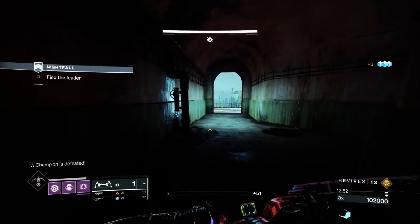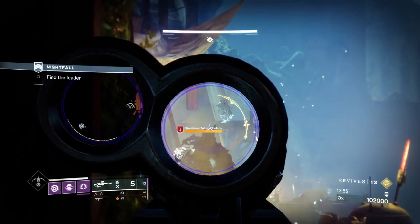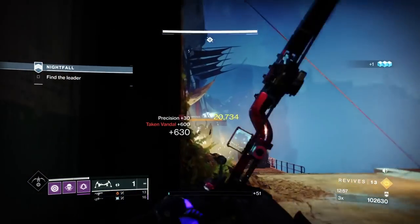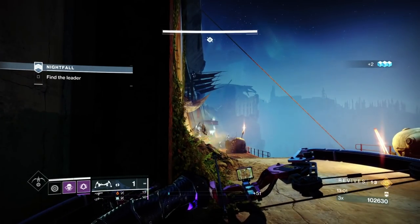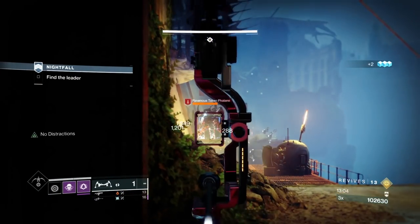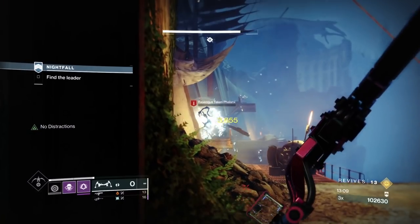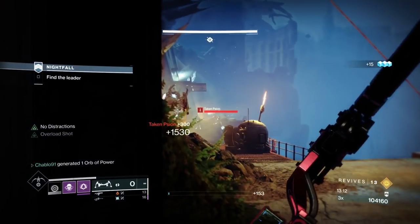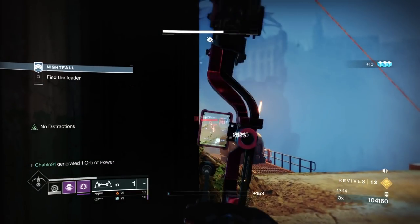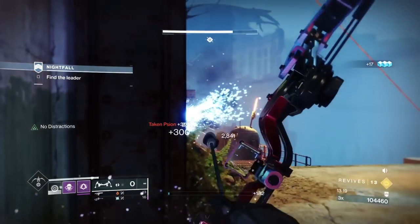We just bait them into this corridor easily enough. When you come to this area, you want to take out the sniper with your linear. It's actually a nice feeling linear, the Queen Breaker, because of its handling - good in PvP especially. It used to be even better in D1 because it was a special weapon. That's probably what they could do - just make it a special weapon.